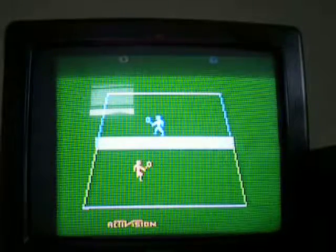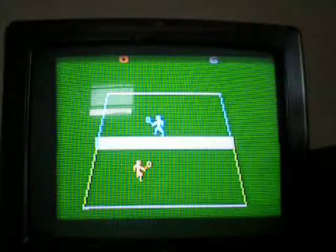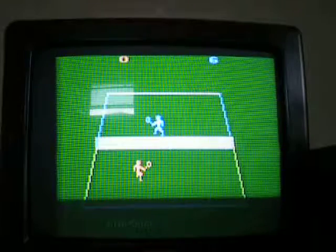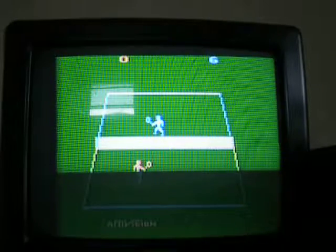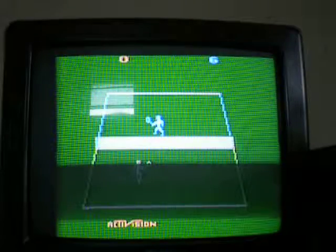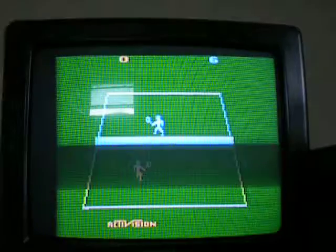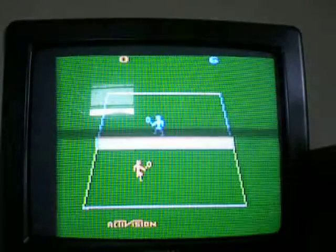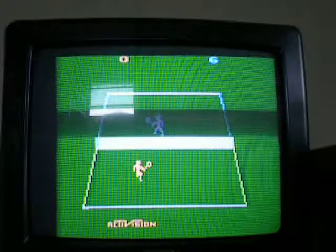I already put in the cartridge. In one player mode, the player plays as that orange guy — I think he's more yellow-orange, but we'll call him that orange guy — while the blue guy is your opponent. And that wall is the net. I guess Activision didn't know how to make an actual grid on the screen to make it look like a net. It may not be as graphically advanced, but it's playable.